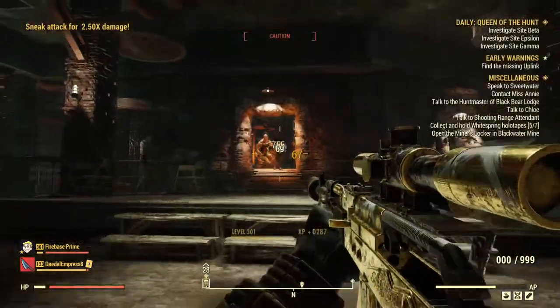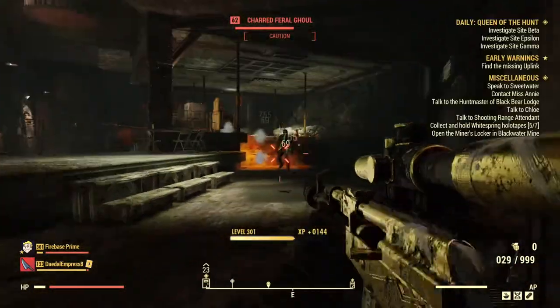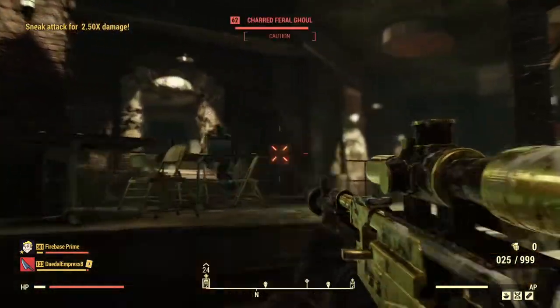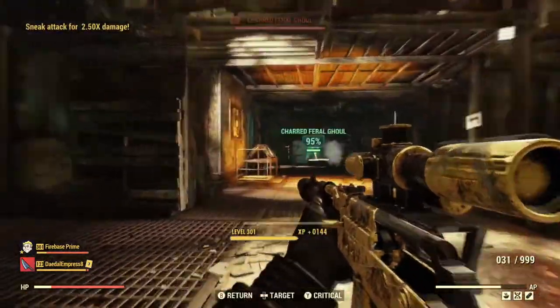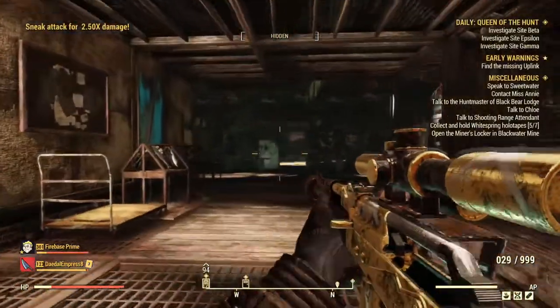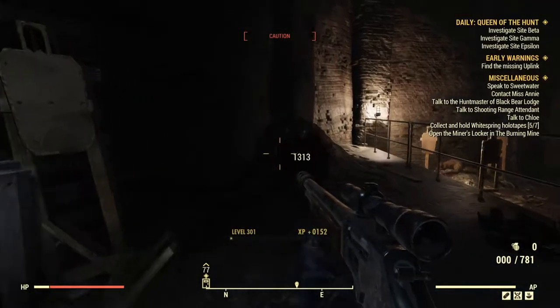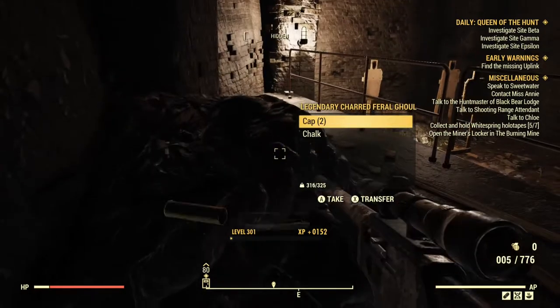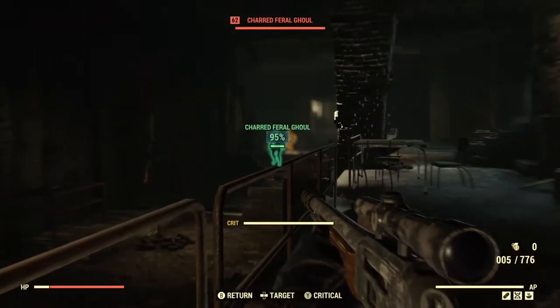In a past build, I had no issues with regenerating health quickly enough to account for incoming damage. Just watch your ammo count as longer reloads can be problematic. Keep an eye out for legendaries while making your way through, as there should be a decent number of them. I've come across three-star legendaries just standing next to each other on multiple occasions, so on top of the XP gained here, expect to also be carrying out some new items.